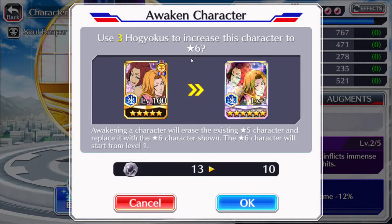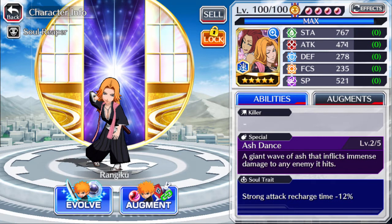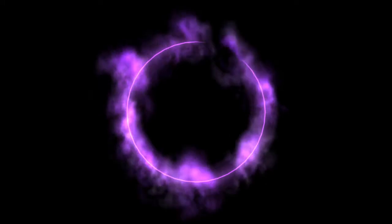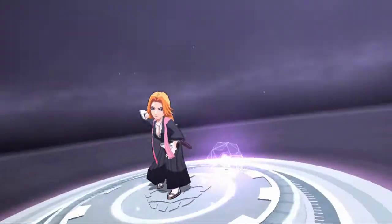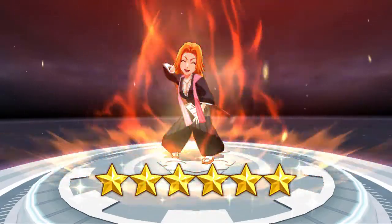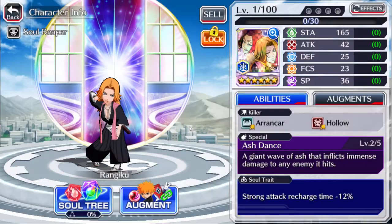It does take 3 Hokiokus. There are the stats at level 100 if you guys were wondering — don't have any extra stats on. Let's evolve this thing into a 6-star and check it out from there. It is a blue character. So she awakens to 6-star, and she gets the red as well. That actually looks pretty nice.